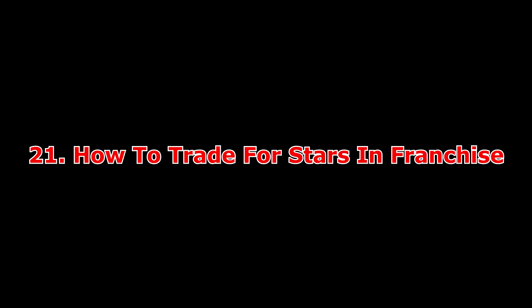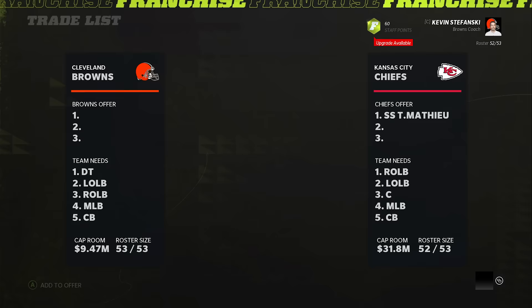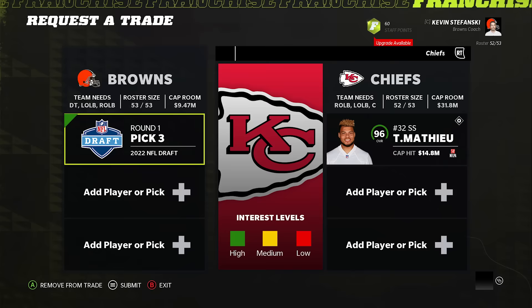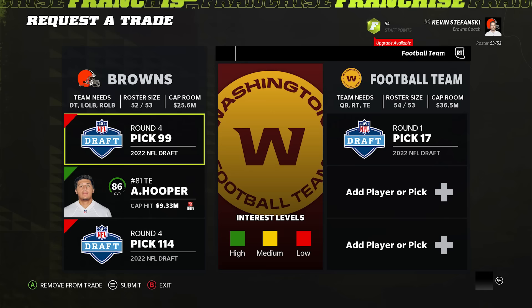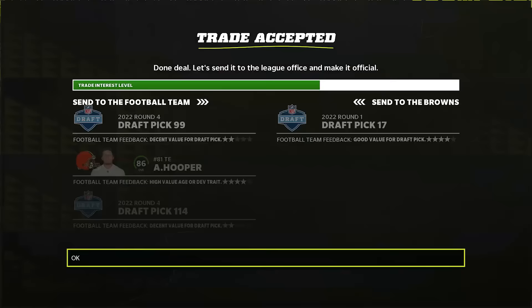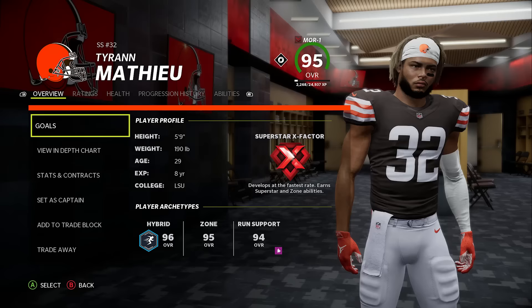Number 21: how to trade for superstars in franchise mode. A lot of CPU teams in franchise mode will always value high draft picks, so you can use that to your advantage to get studs on your team. Here's a trick: acquire high draft picks easier by looking at what teams need. Go to a team and see maybe they need a tight end, wide receiver, or running back really badly — if you have a guy lower on your depth chart who's in the high 70s to mid 80s that isn't a desperate need for your team, package him with some lower draft picks to get a first-round draft pick from that team. Then take those high draft picks and use them to acquire other studs in the league.